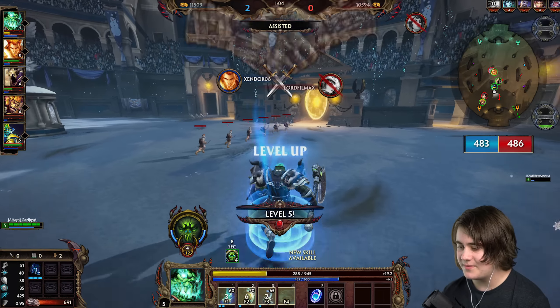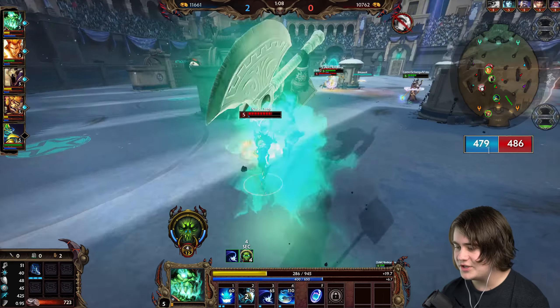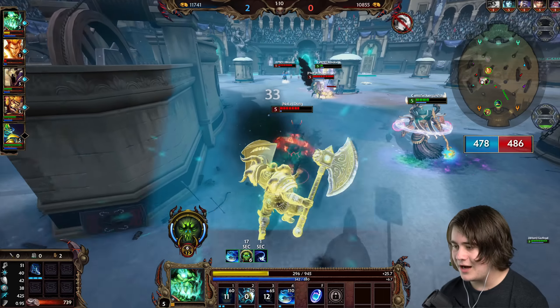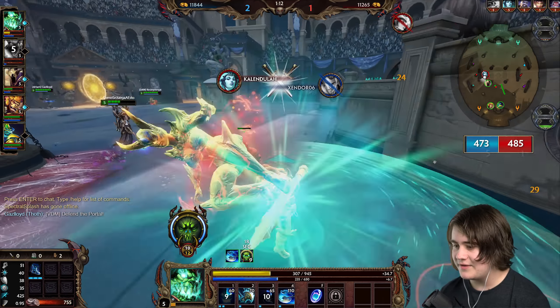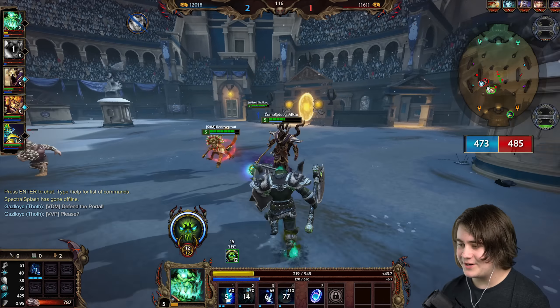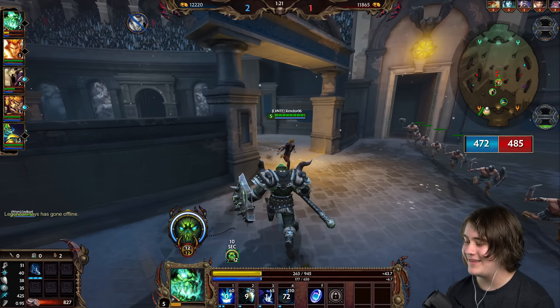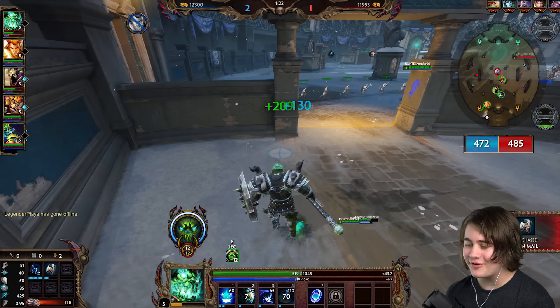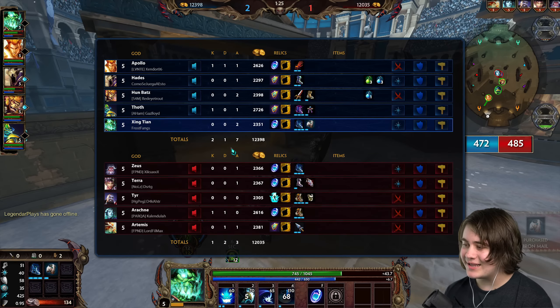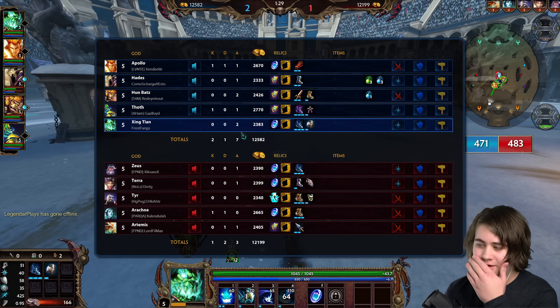I need to stop the minions from going in. We got our ult now though. She's not got anything, so I'm just going to use it. We got two! And there's nobody there to do anything. I pulled two people in with my ult and there was nobody to follow up — most likely my fault for going off on my own. I really wanted to get that Tear up. She had no mana. Although there's only been two kills and we have two assists, so we're doing something right.